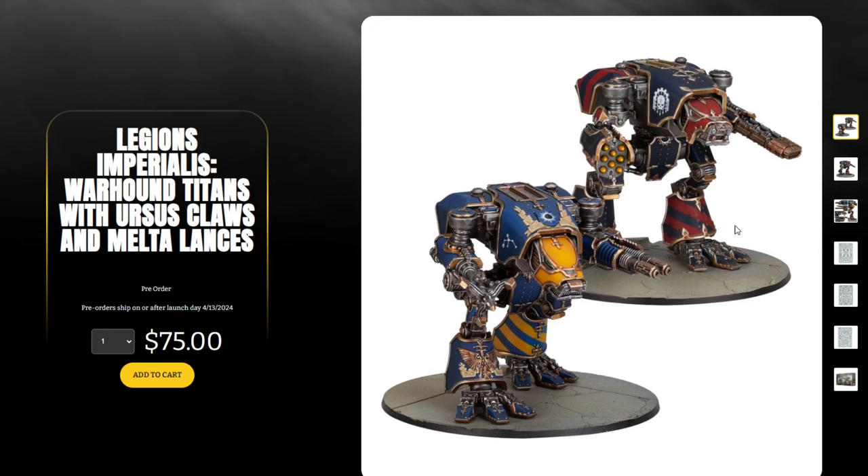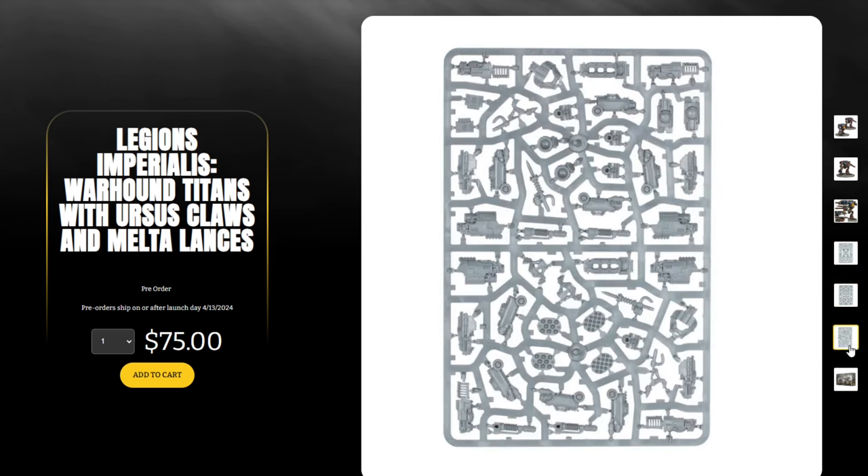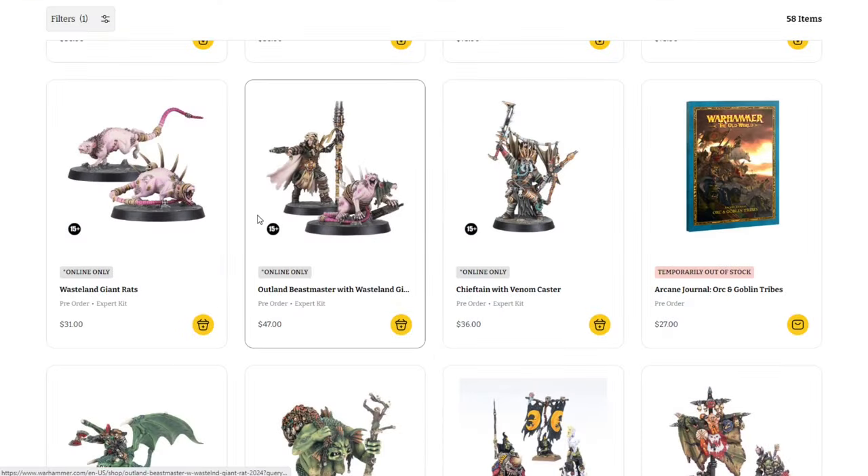We also have the alternate Warhound Titans with Ursus Claws and Maws of Lances — I believe these are brand new. At one point Games Workshop was selling upgrade frames with these weapons, but now you can get the kit itself with those weapon upgrades included. $75 for two. Looking at the sprues, you can see it's the standard sprues plus the weapon upgrade sprues — very cool. Nice to see them coming out as an independent kit.